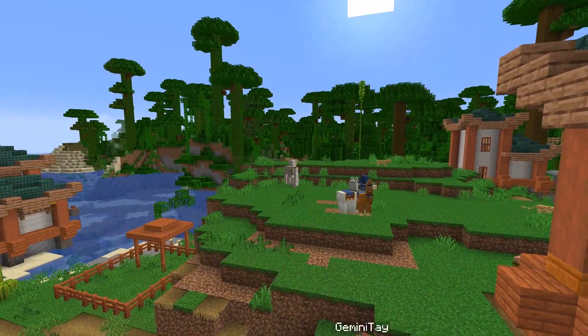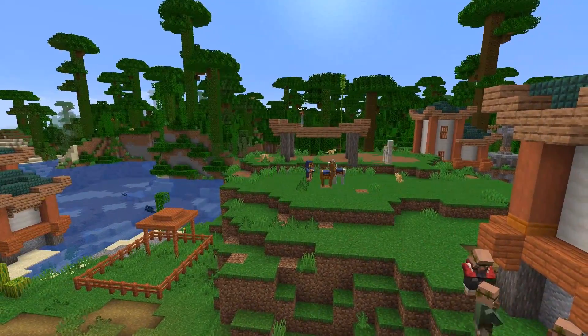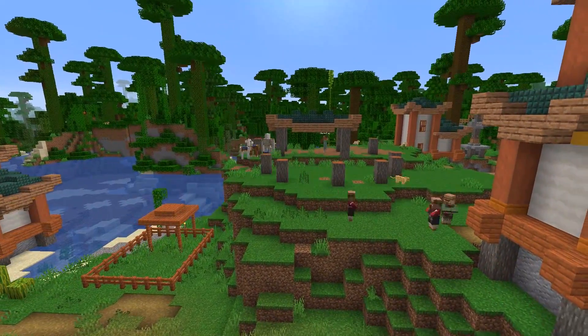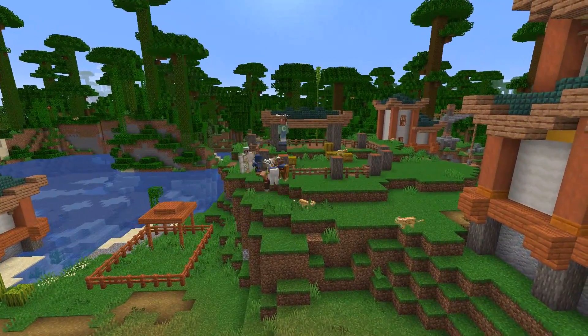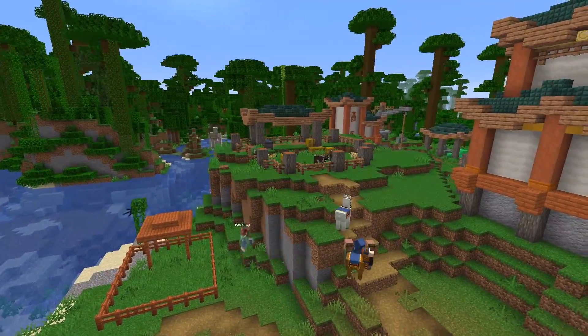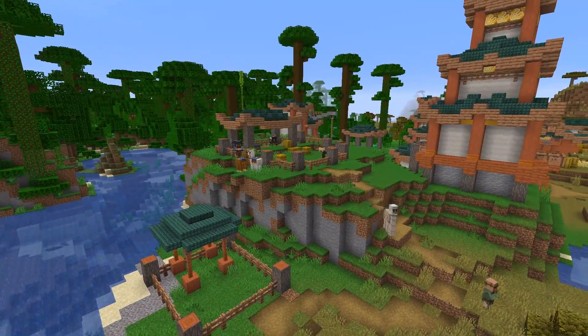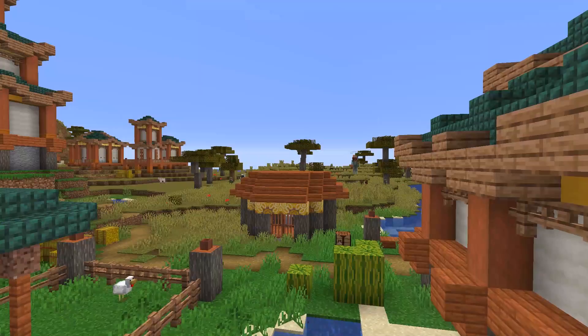Now moving on to the animal pens. This is a really busy area — for some reason everybody in this village wanted to watch me make some cow pens. I can't explain it, but it was really fun to do with so much company around watching me. I also make a small chicken pen down below, and then turn my attention to the very last structure.